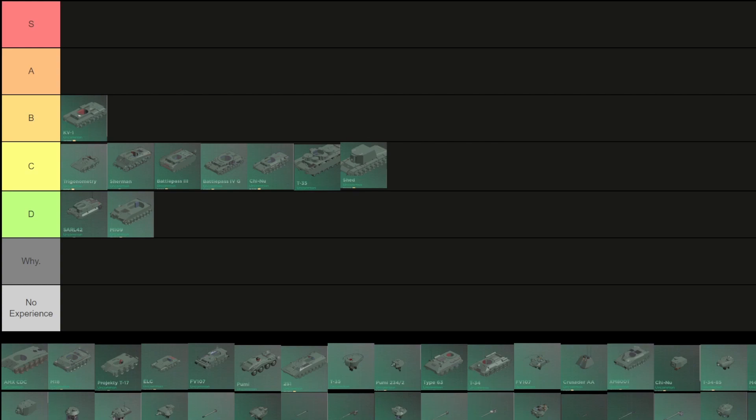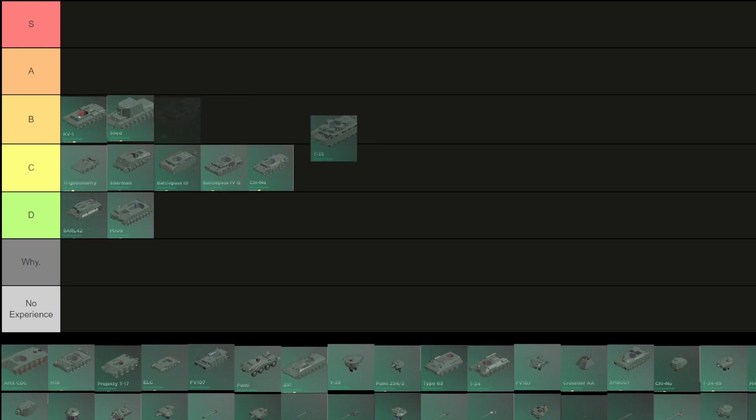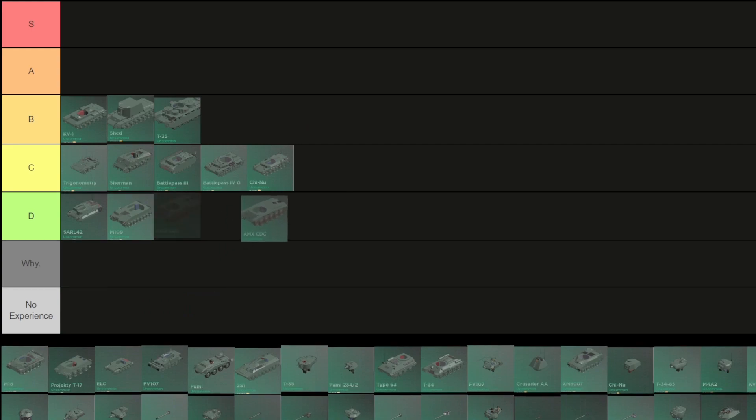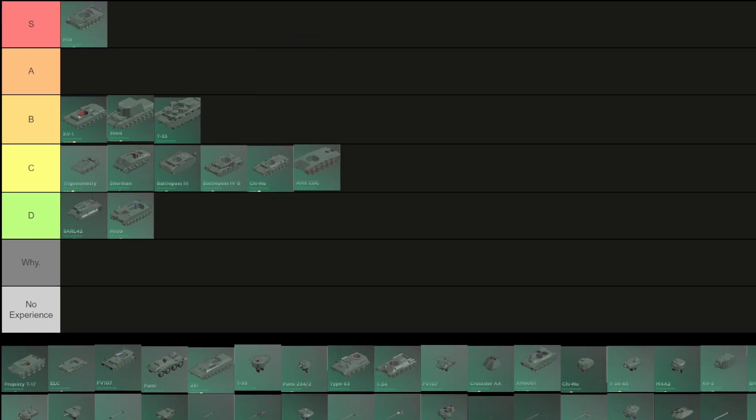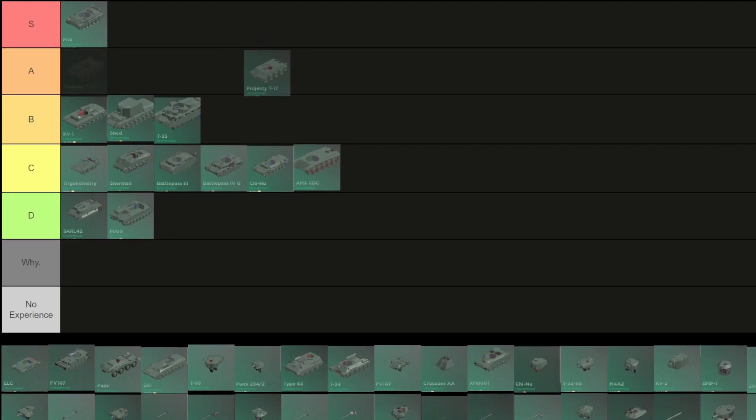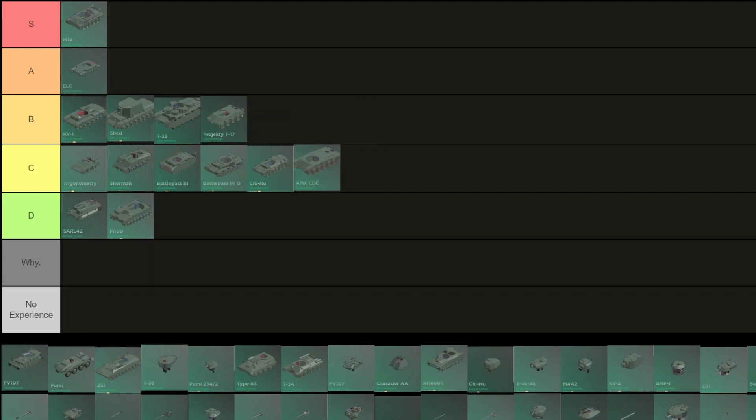SHED, I'm actually gonna make it a B. 35 also B. EMX: C. DC: C. M18: S — this thing is incredibly quick even if it has a loud engine and bad reverse, still incredibly quick. Project T17: B — the armor is meh but it's good.